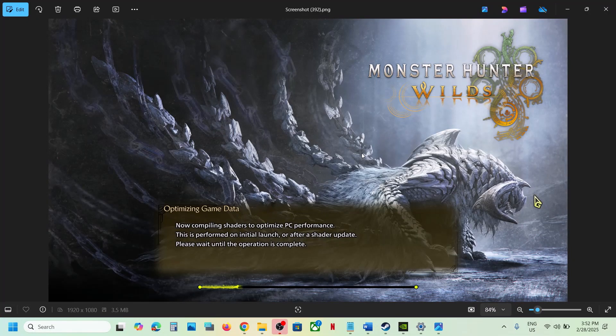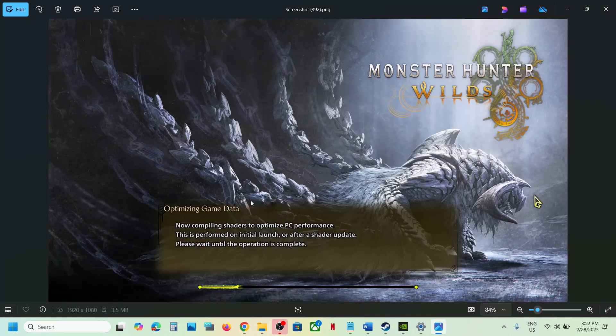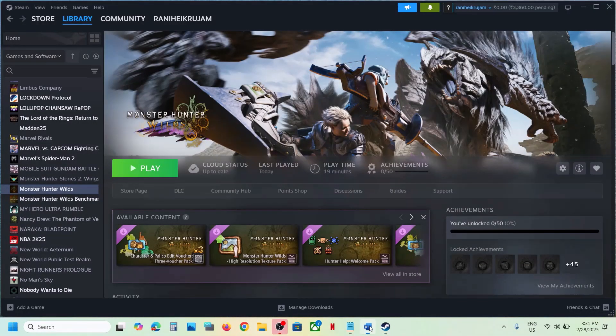Hello guys, welcome to my channel. Today in this video I'm going to show you how to fix when the game is crashing on the compiling shader screen. Here you can see 'Optimizing Game Data', and if the game is crashing on this screen, then please follow the steps shown in this video.